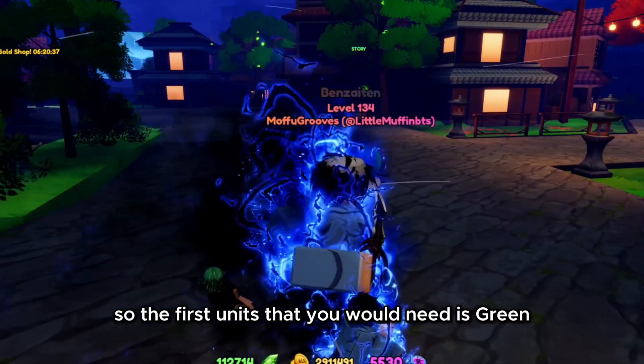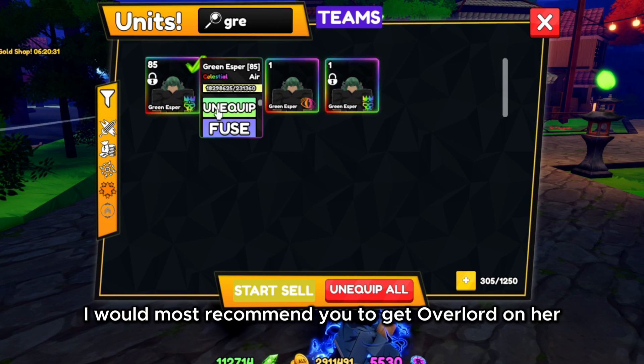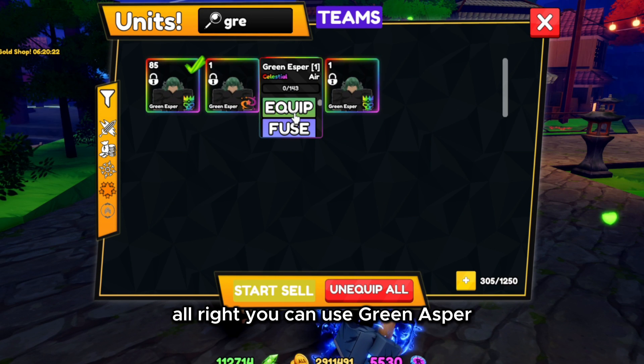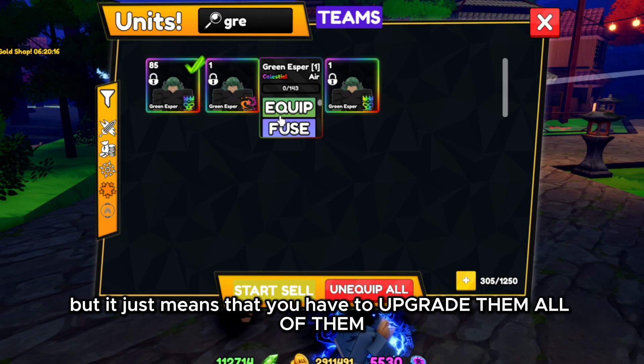So the first unit that you would need is Green Esper or Tatsumaki. I would most recommend you get Overlord on her because it is the best trait to AFK and it's the easiest one as well. You can use Green Esper, Cosmic, Shinigami, or anything else, but it just means that you have to do a full recording.